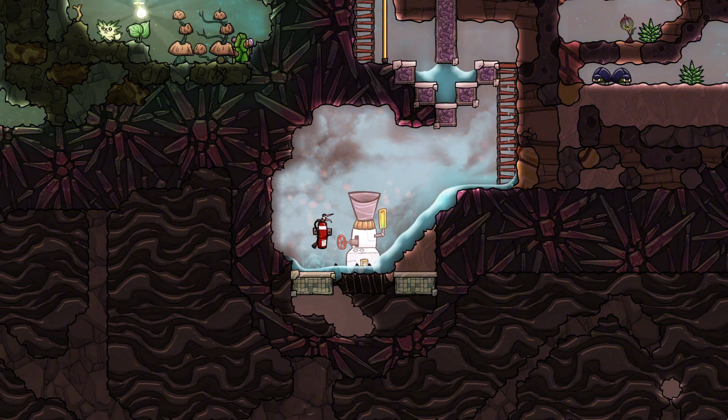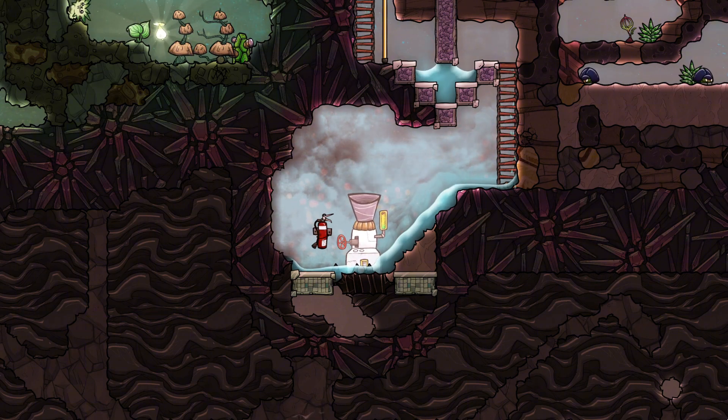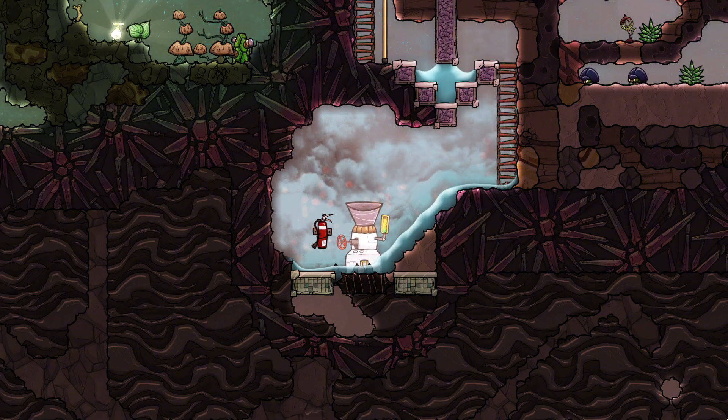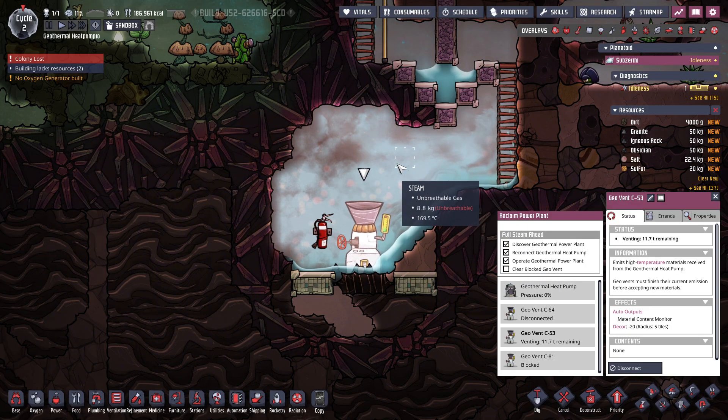I will show you one of the many possible setups later in the build section. If only one vent is connected, it will output about 11 tons of the liquid you input. One tonne appears to be consumed in order to produce the additional resources and infuse the liquid with heat. If you connect more vents, the liquid will be divided evenly among them. The vents must output all their liquid before they can receive more from the geothermal heat pump.